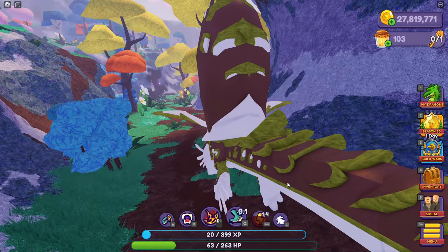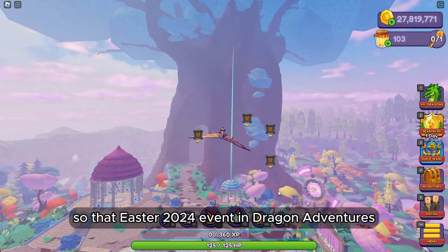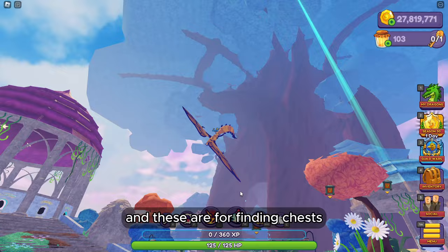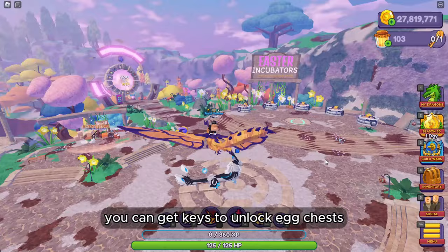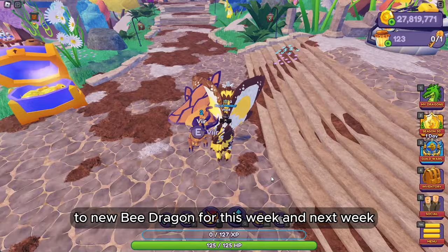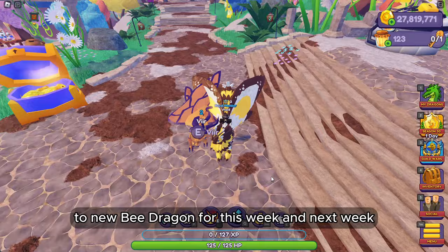This one can't fly up, you can only jump. So for the Easter 2024 event in Dragon Adventures, you unlock chests for eggs and do the daily puzzle which gives you rewards. Keys are the main currency — you use them to unlock egg chests, and hatching eggs gives you the new bee dragon this week. Next week there'll be a way to get the snail dragon. That's everything in this update right now. Thanks for watching.